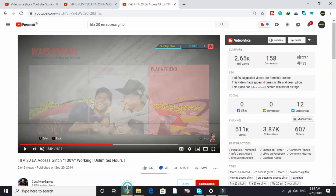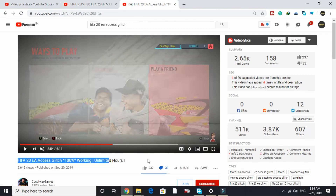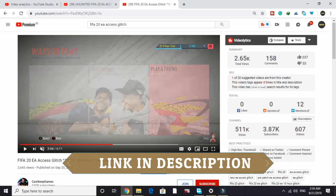About an hour ago I found two videos on YouTube — one stated 'FIFA 20 EA access glitch 100% working unlimited hours' and the other stated 'unlimited FIFA 20 EA access glitch 100% working.' Both of these videos had nice ratings: one had 28 likes and 28 dislikes, the other had 237 likes and 33 dislikes, so it seemed like this was working for most users.